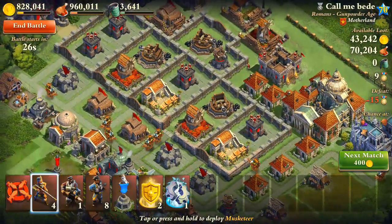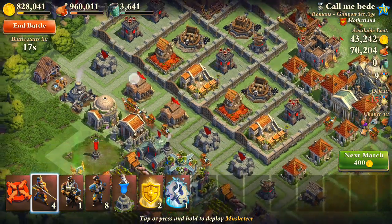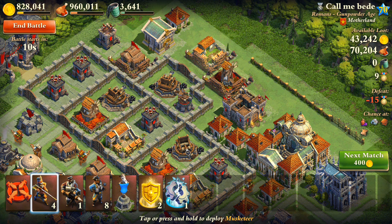Okay, this is a gunpowder level 70 base. This actually might be doable because all their troops are actually outside of the base — they're all on this left side right here, and all their defensive abilities are on this side, so I actually might be able to beat this one.